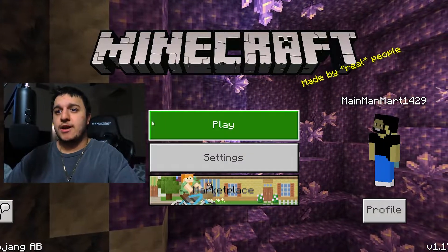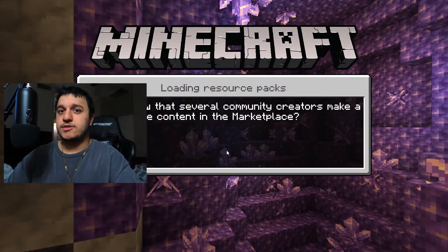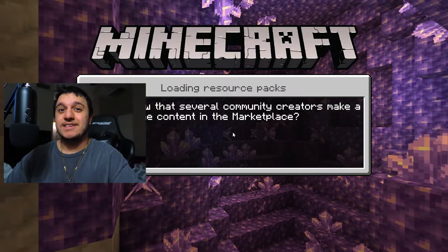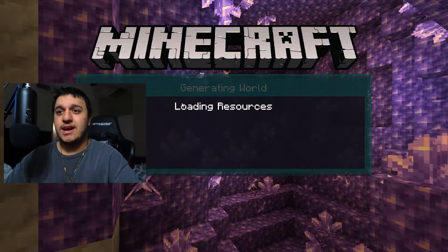Once you're on Minecraft, you're just going to go ahead and hit Play and join your RTX world. This is my favorite RTX world — I like the portals one because it has a lot of cool lights and LEDs and it's just insane. We're going to load onto it.